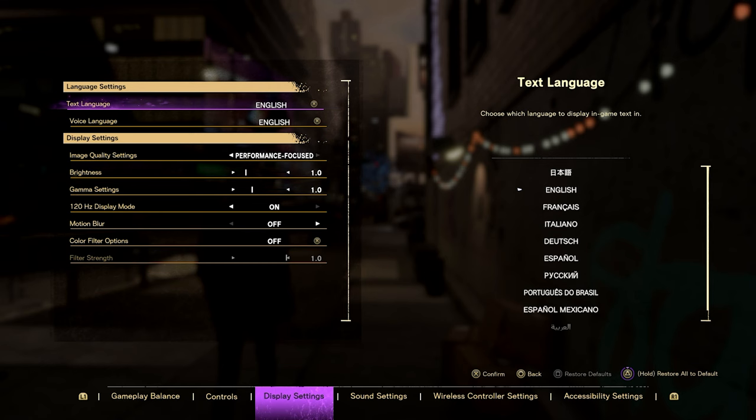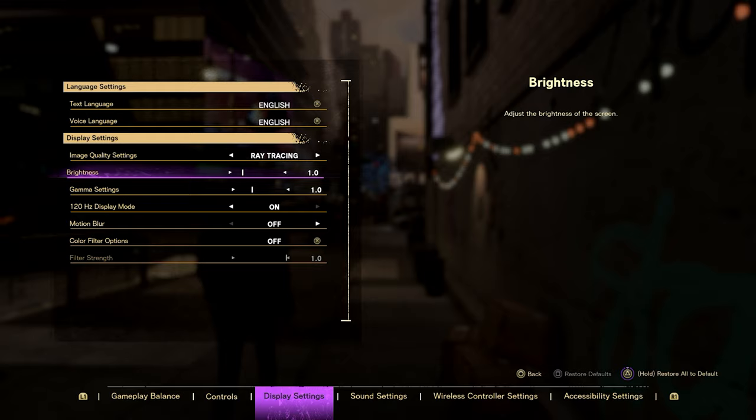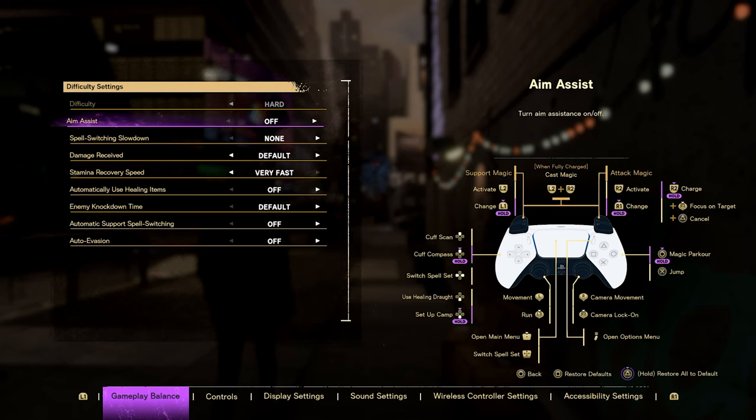Moving on, we have our image quality settings. We have Quality Focused, which is 4K at a stable frame rate with ray tracing at 30fps, and then Performance Focused mode, which is basically 60fps. Performance mode is the one I picked since I have a monitor that supports high frame rate mode. If you have a 144Hz+ monitor, you can pick performance mode and activate high frame rate mode within the game's display settings.